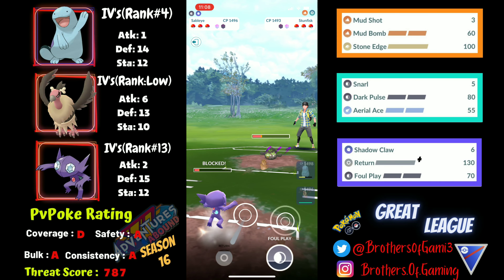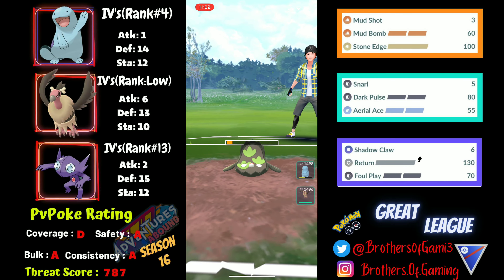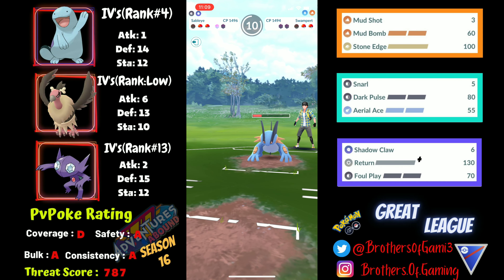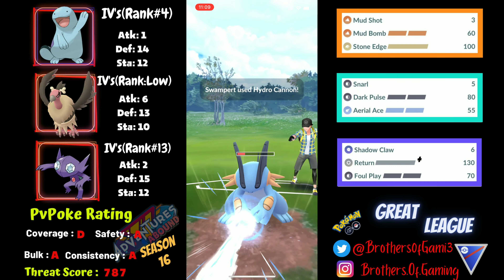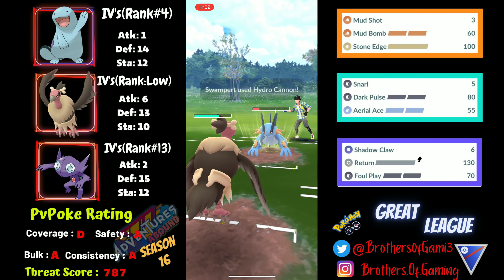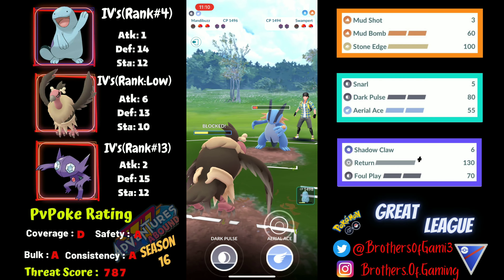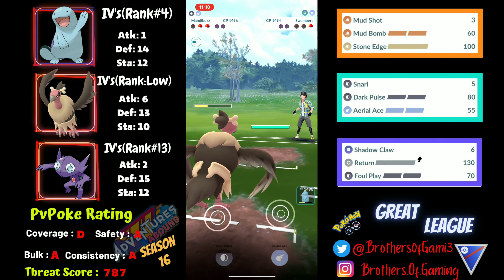Mud Shot is a good move but deals very little damage, so I'll build up extra energy with Shadow Claws and go for the next Foul Play that really puts so much pressure on Galarian Stunfisk. They have to bring Swampert back in, and I draw out the final shield from my opponent. I can easily come back with Mandibuzz, which can tank at least three Hydro Cannons from a normal Swampert. I shield up to protect against whatever they have in the backline, build a bit of extra energy, then go for the Air Slash to take down Swampert.